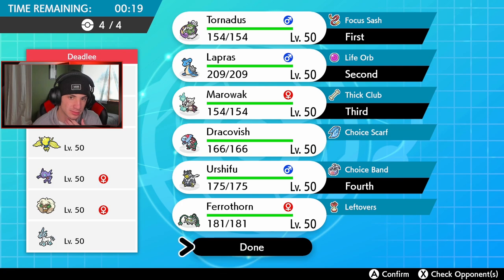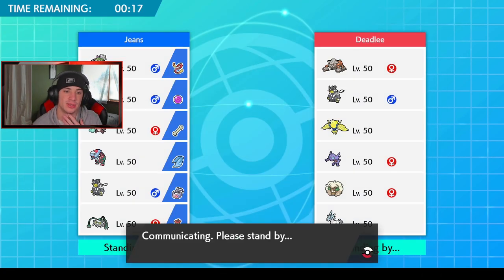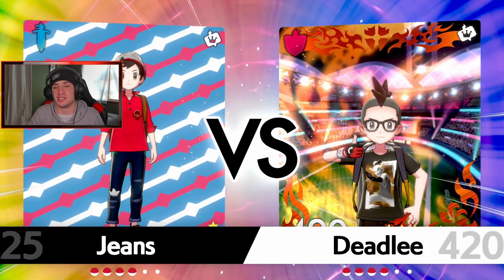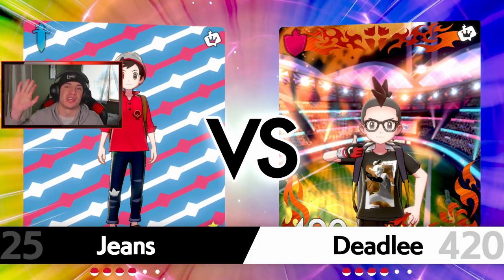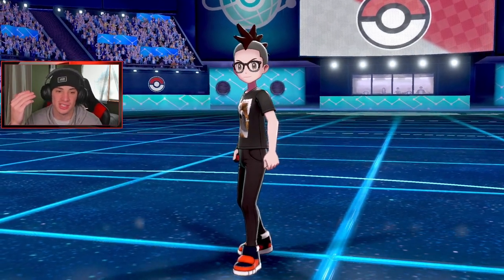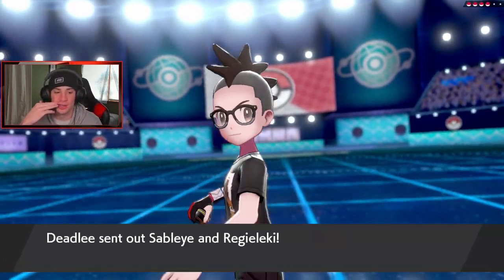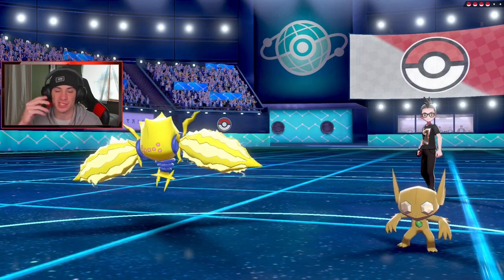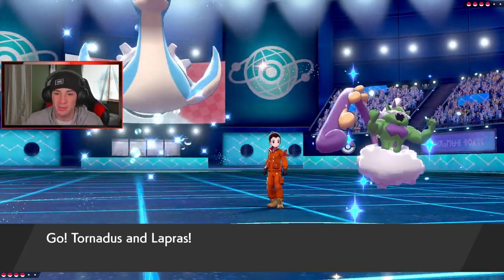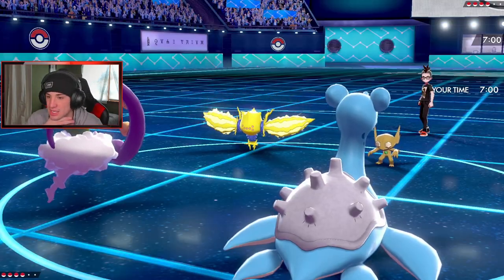I could always protect Lapras turn one, set up a Tailwind, and then keep Lapras in or swap. If he leads Regieleki I don't want to overthink this. By the way, if you guys are watching, this might be my last video before Christmas, so hopefully you have great holidays — whatever you celebrate. We'll get back rolling after Christmas. Enjoy the time with family. This guy does lead Regieleki. I think I protect with Tornadus and Tailwind, then roll from there.